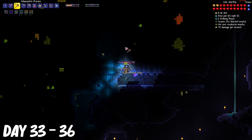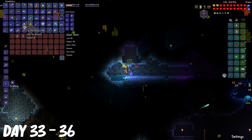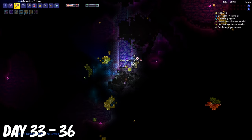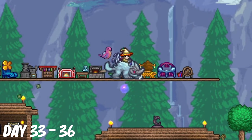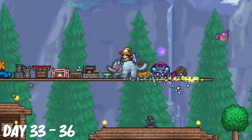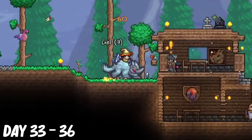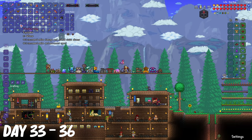From days 33 to 36, I mined some cryonic ore, and then I found a tundra's leash that spawned a dog. I kept mining, and then I got stuck in some webs, and a black recluse killed me. The mount was actually really cool, and it even does damage whenever you rammed into enemies. After getting enough cryonic ore, I made the full Daedalus armor.